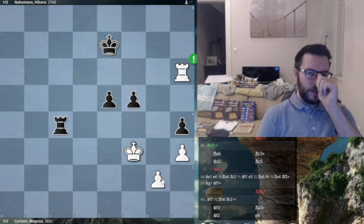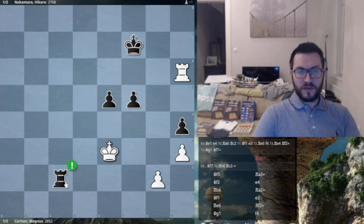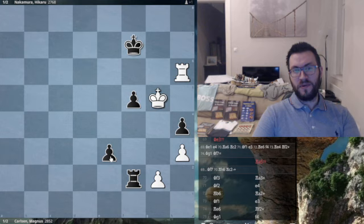In this position, king f7 was played and now another blunder is played of king to e3 — moving too far away from the pawn — because this allows rook to c2 to be played. Here's the problem: if king f3, now there's check. And if the king comes forward, suddenly there's e3 and it's game over.